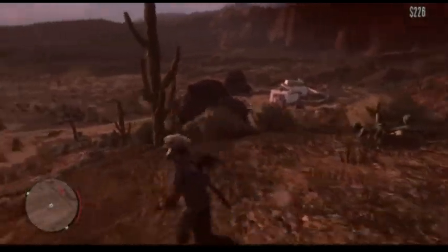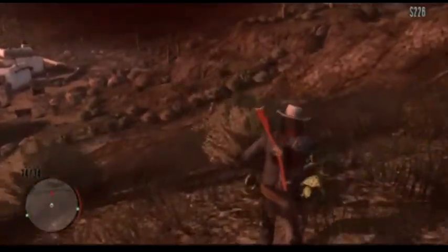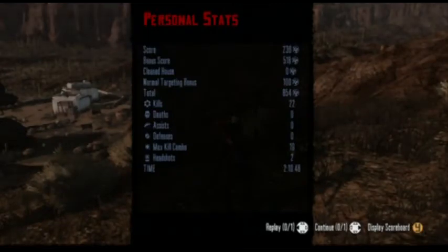Inside the second white building down at the bottom there is the Mauser pistol — definitely want to pick that up for when you get into close range. This is just a quick and easy way to get XP. You don't have to move around a lot; stay in pretty much the same area. 850 XP, two minutes.